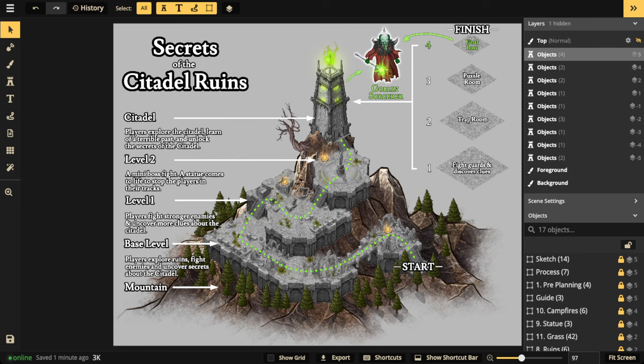Hello and welcome everyone to part one of Secrets of the Citadel Ruins. This is an ongoing series showing you how to use Incarnate to put together a one-shot or a quest you can use in your campaign, without using any particular tabletop system — that's up to you as the DM or GM. In this first episode we're covering the pre-planning process using the fantasy regional style, and in other episodes we'll turn this into a battle map using the fantasy battle map style.